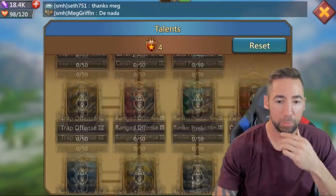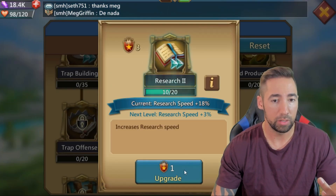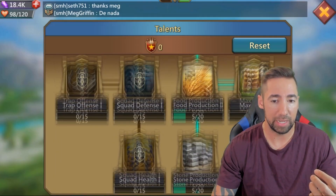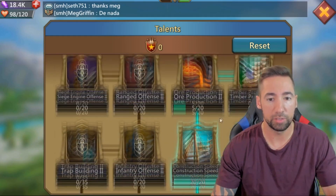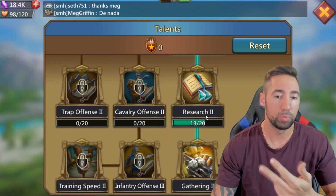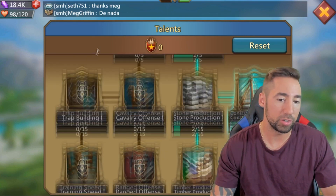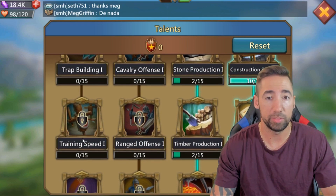Let's take a look at our talents real quick. We have four talents to put on from the last video — y'all saw that I used all my talents for construction and research on the right side of the tree. I'm still building the right side; I'm gonna max out my research. I need seven more talent points to max this out, and once I do I'm gonna start working the left side of the tree and going down the training speed.